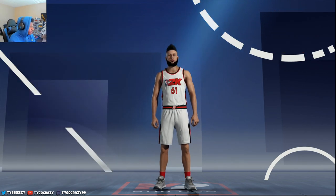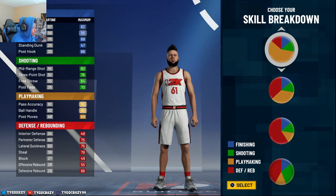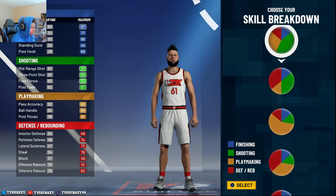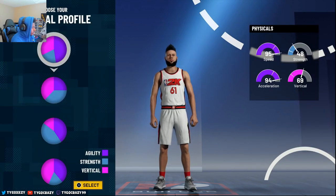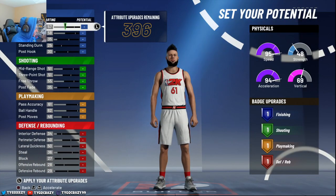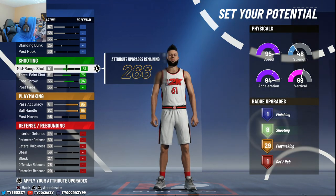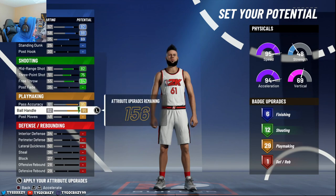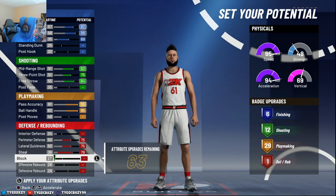Left-handed point guard. Now if I'm 6'7" I already know they're kind of forced me to use this pie chart right here, because I already know everything's gonna go down tremendously - my shot is gonna go down and my ball handling is gonna go down. I don't know why my shot goes down but it does. I'm gonna use the fastest pie chart, I gotta be as fast as possible especially at 6'7". I'm gonna max out ball handling, pass accuracy, free throw, three point, close shot, driving layup, driving dunk, lateral, perimeter steal. Block is 49 - not even a point.